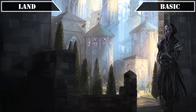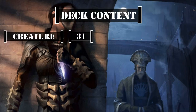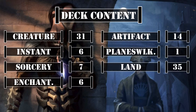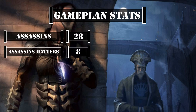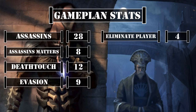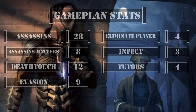So now that we've covered all the cards in the deck, let's take a look at the deck's breakdown. This deck currently has 31 creatures including the commander, 6 instants, 7 sorceries, 6 enchantments, 14 artifacts, 1 planeswalker, and 35 lands. Looking at the stats that matter to our game plan, we have 28 assassins, 8 cards that care about assassins, 12 cards with deathtouch or that can grant deathtouch, 9 cards with evasion or that can grant evasion, 4 sources of player elimination, 3 sources of infect, and 4 tutors — giving us a solid number of assassins and payoffs alongside player elimination effects and poison counter distribution methods to close out games with Ramses, all reliably searchable thanks to our tutor suite.